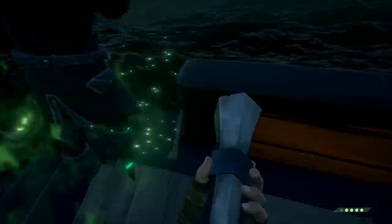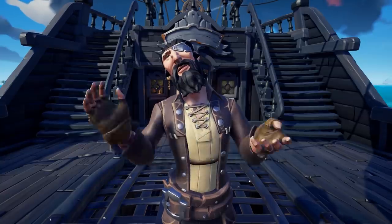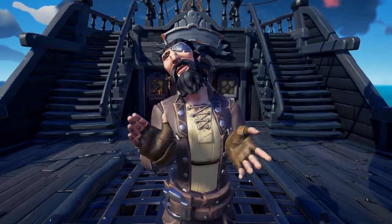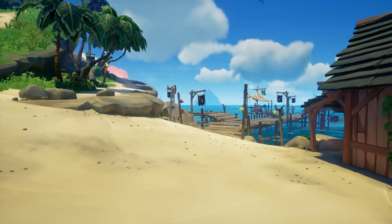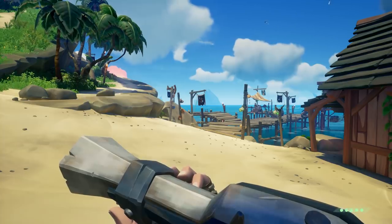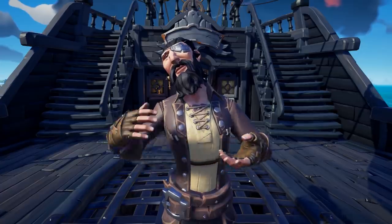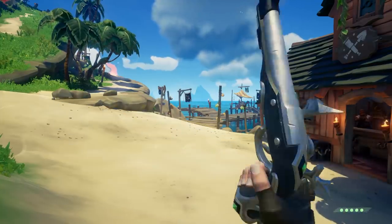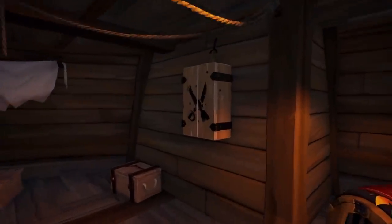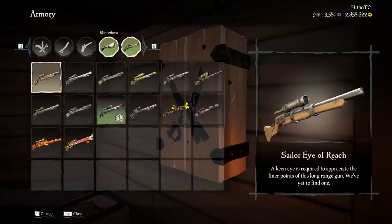Someone once said you either die a Cutlass user, or you live long enough to become a double gunner. I have seen myself become the very thing I swore I would defeat. Double gunning has definitely become the meta for this game, and if you practice your aim, you can become a devastating force on the seas. The most popular form is using the Eye of Reach combined with the Blunderbuss — deadly up close and far away. The other popular combo is the Eye of Reach and the Flintlock, making you dangerous at mid to far range.